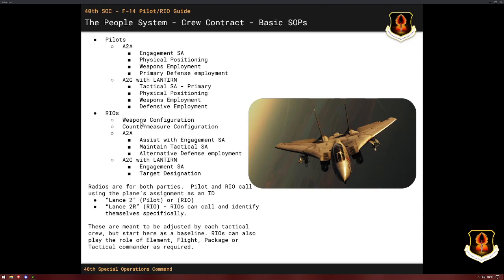For RIOs, you've always got the weapons configuration — no matter if you're air-to-air or ground, there are multiple options available. It's your responsibility to handle the countermeasure configuration. That doesn't just mean chaff and flare programs — it means which countermeasure you give to the pilot during each phase of engagement. In air-to-air, it's up to the RIO to help with engagement SA, but more importantly to maintain tactical SA. Because when you're focused on fighting a two-ship in front of you, who's paying attention to what's going on 80 miles away? Where's the tanker? Did the boat move? You've got a second brain back there.